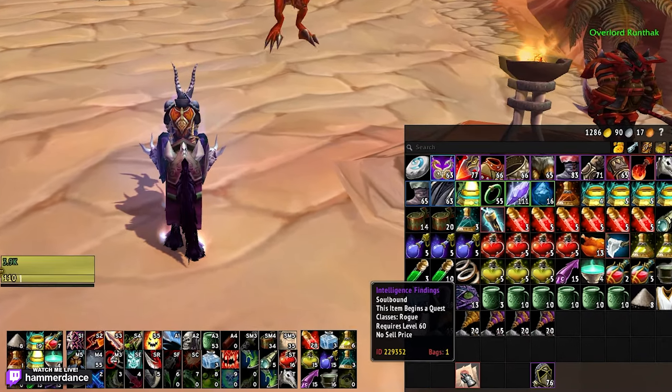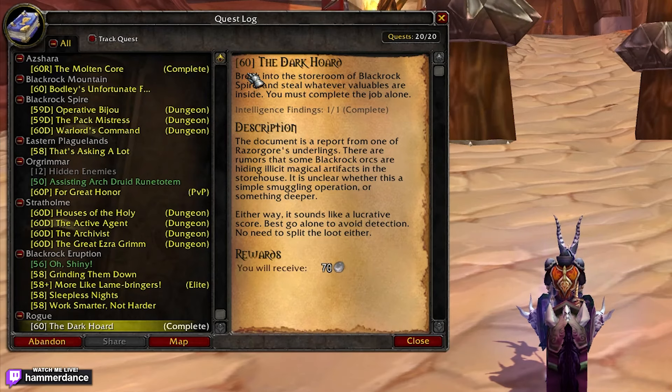To get Dream Eater, all we have to do is loot the Intelligence Findings from Razorgore in BWL, which is the first boss. If you loot these, you're going to start a quest.